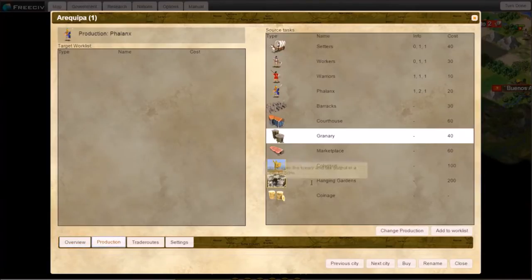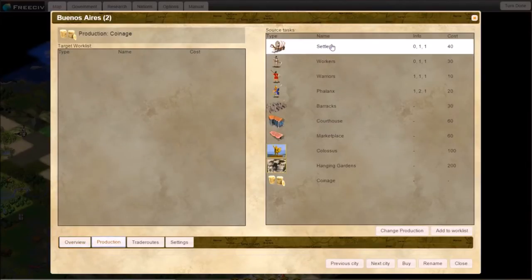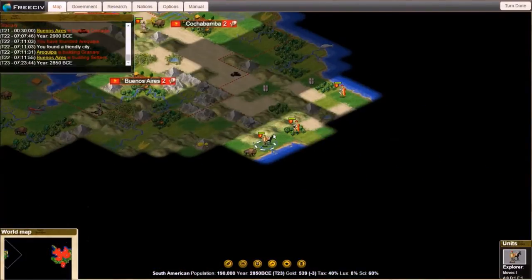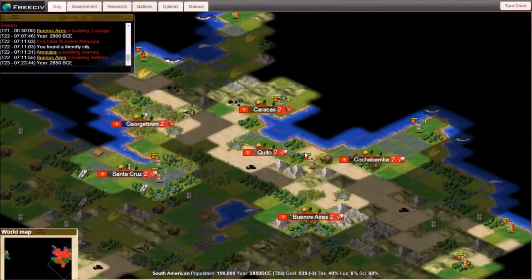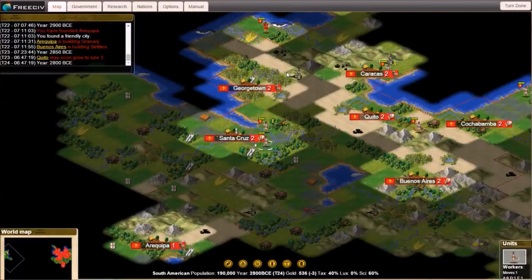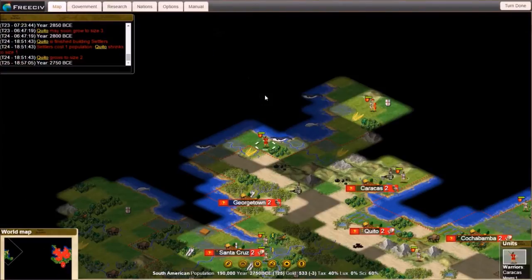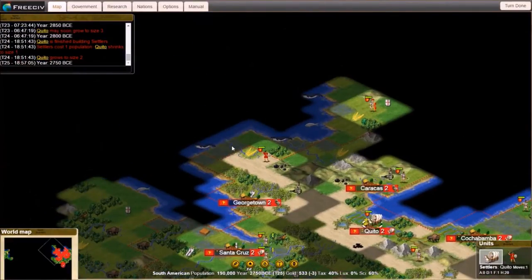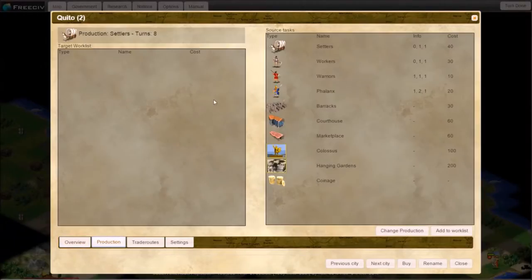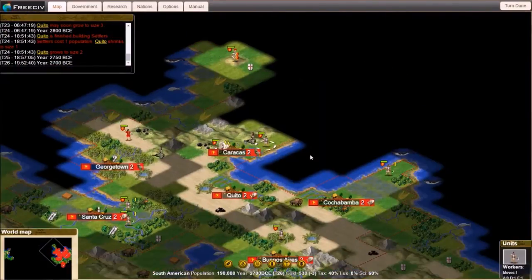We just discovered a friendly city down in Arequipa, down south. I was keeping these legions around because I wanted to find out my perimeter first — I had no idea how this map was going to be built out. I didn't know if it was going to be Pangea style, multiple continents, or separate islands. It's starting to look like a bigger continent. First goal is to find places to settle and get my initial towns out as quick as possible.